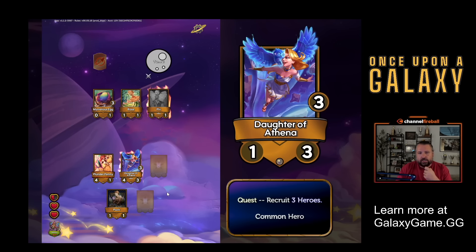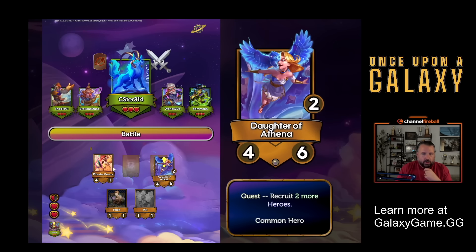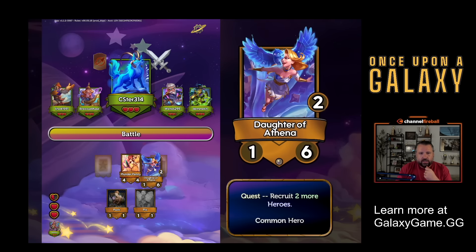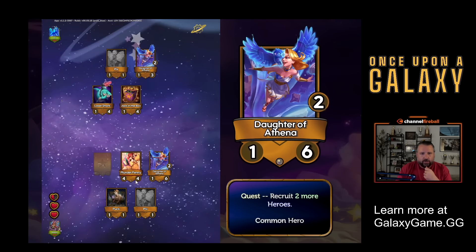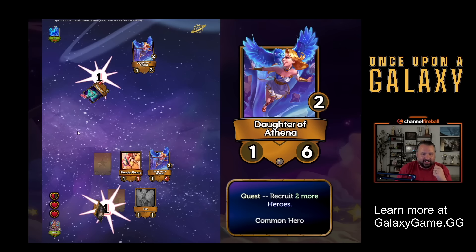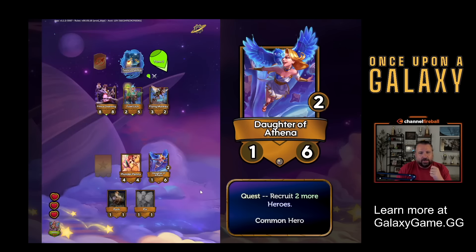I like Daughter of Athena. She has a quest: if I recruit three heroes, she's completed her quest. She gives me a treasure, and then I'll take Picks, another support card. So now my Plunder Penny's getting plus three, plus three total - she's a four-four. And Athena's just getting plus three health, but I really want this to hunt. So I'll have it go first. Take out a Jack in the Box, and I'm going to win and get my heart back.